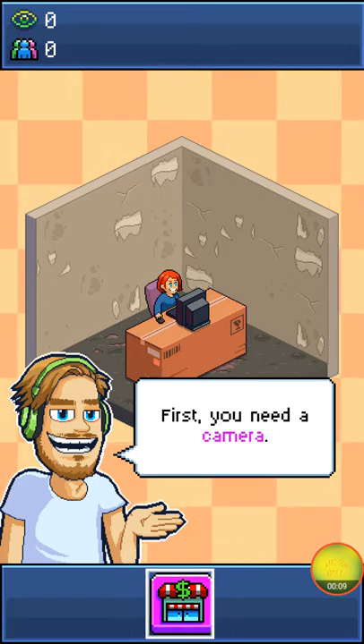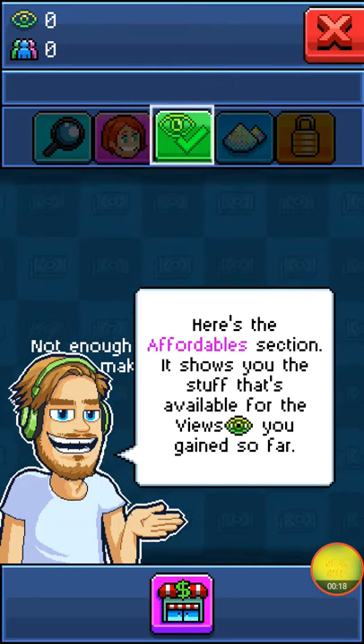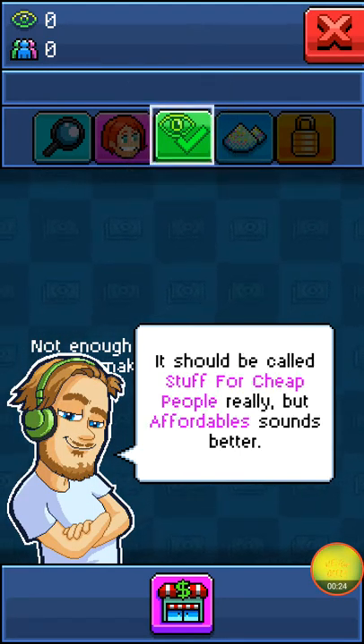First, you need a camera. This is the shop. Here you can buy cool stuff for your room, and, well, I guess that's pretty much it. Here's the affordable section — it shows you the stuff that's available for the views you've gained so far. It should be called 'stuff for cheap people', really, but affordable sounds better.